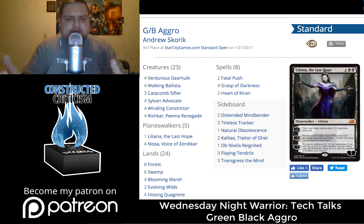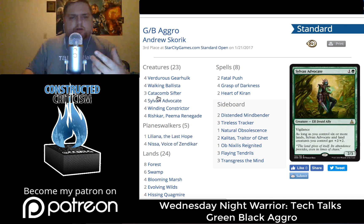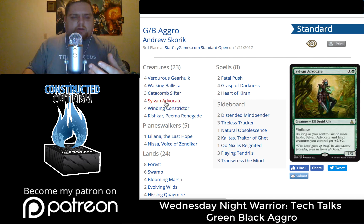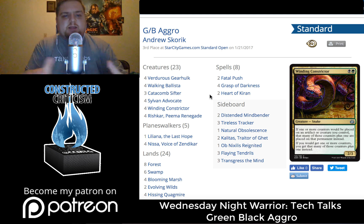So if you're going to build a composite deck list out of these decks, those are the starting points you'd want. As we go into next week, somebody will take a look at all of these decks, mash them together, and find what might work best. When you look at the third place deck list, you'll see Heart of Kiran — he decided to go a little bigger too. He plays more Planeswalkers, creatures like Catacomb Sifter that can crew it with a token, the maximum number of Verdurous Gearhulks, Sylvan Advocate which can crew it later, and the maximum number of Rishkar Pema Renegades which also help crew it.